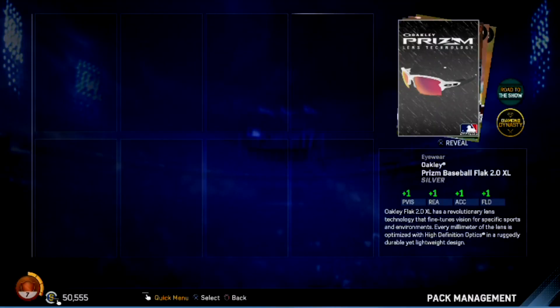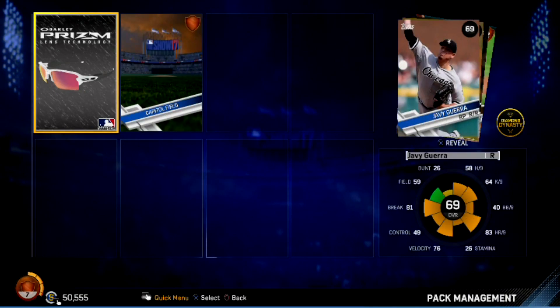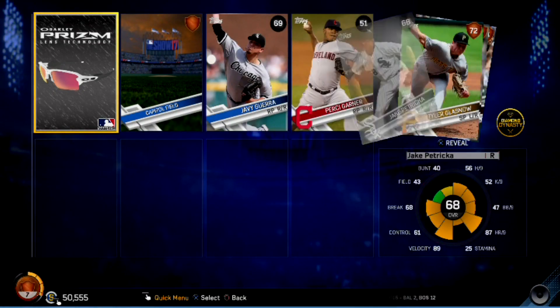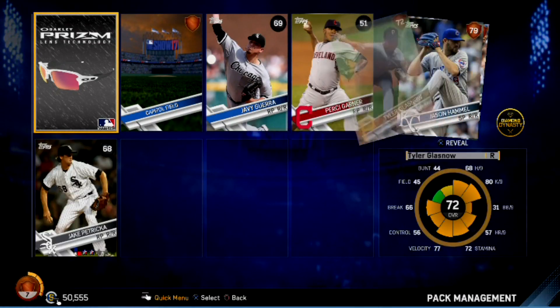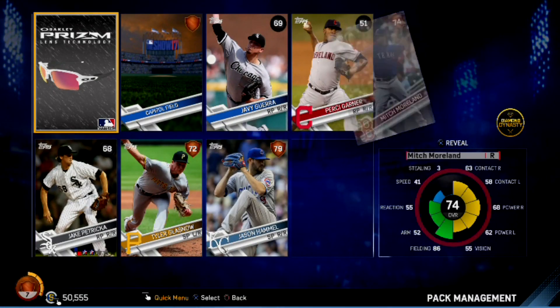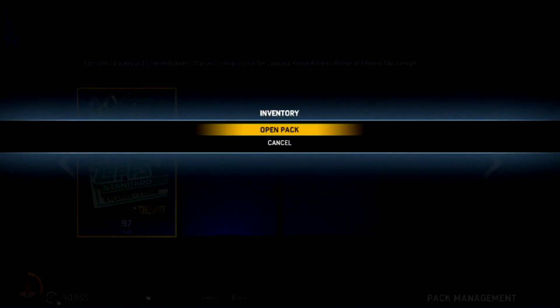Pack number three — we got a silver eyewear used in Road to the Show and Diamond Dynasty, another bronze field, Javi Guerra, Percy Garner — no silvers, diamonds, or golds. That's Hamill and Moreland. Another kind of a dud pack but we're not giving up.